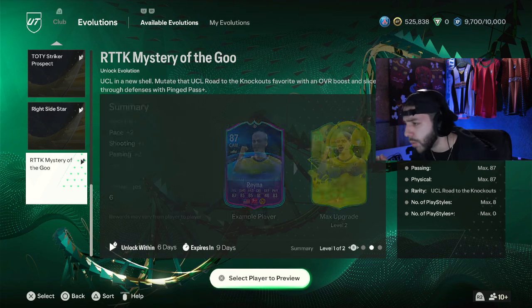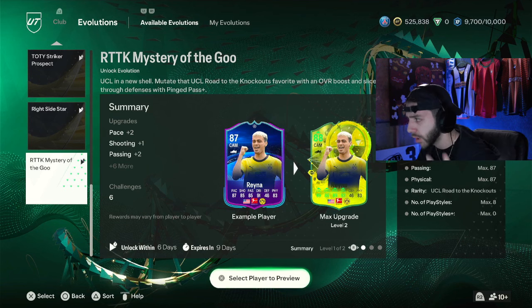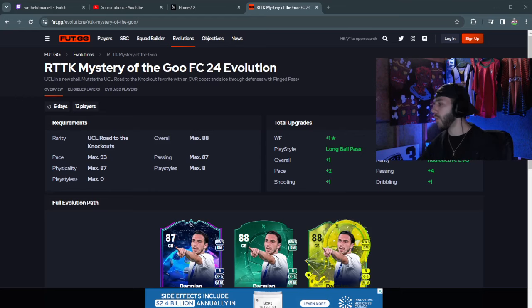We do see Reyna. I want to see what this card looks like — he does get the radioactive, which is pretty good chemistry. He only gets like a plus one or two in each stat. So we're going to go over to FUT.GG — shoutout to FUT.GG, W website.